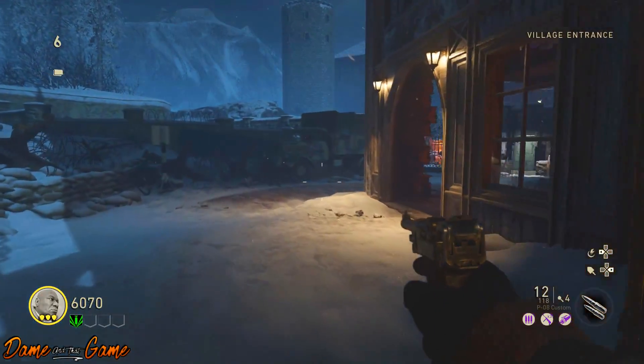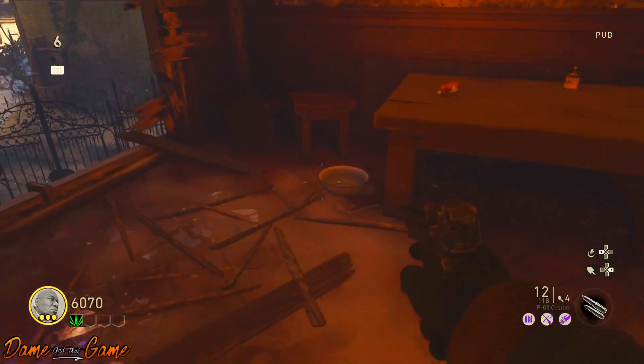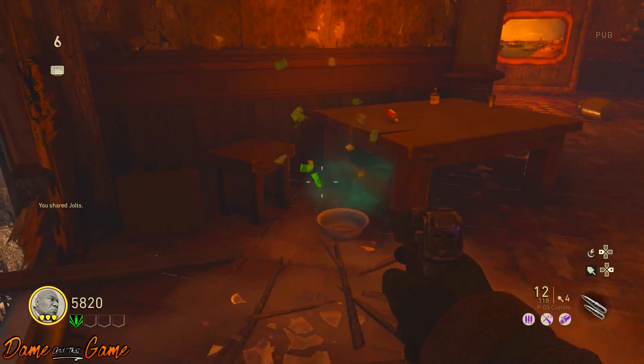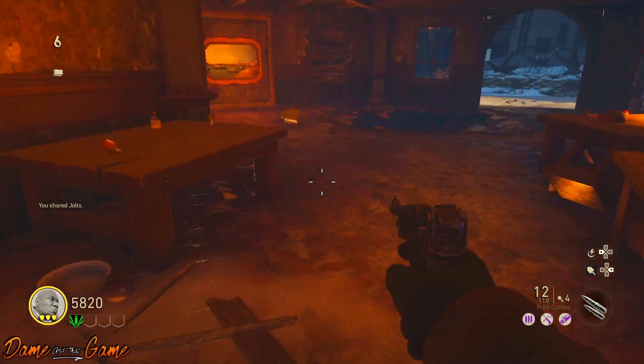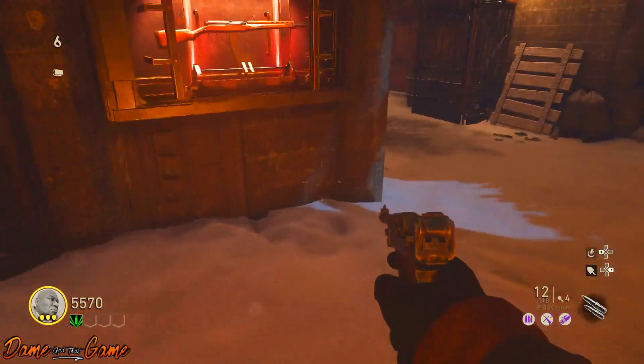The second location is just behind spawn. If you open the door and go through to what we're calling double tap or double damage, just on the right hand side on the floor next to the blitz machine is another bowl. Press left on the d-pad and you will get another burst of money.